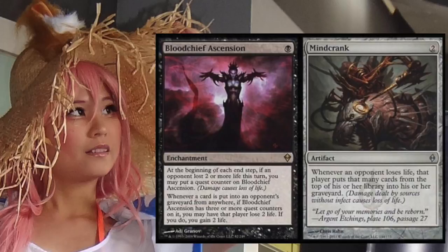Blood Chief Ascension is a one-black enchantment — at the beginning of each end step, if an opponent lost two or more life, put a quest counter on it. Once it has three or more quest counters, whenever a card is put into an opponent's graveyard, you may have that player lose two life and you gain two life. Mindcrank costs two — whenever an opponent loses life, that player mills that many cards. Together you mill out your opponent, get infinite life loss, and mill infinitely — a double win condition.